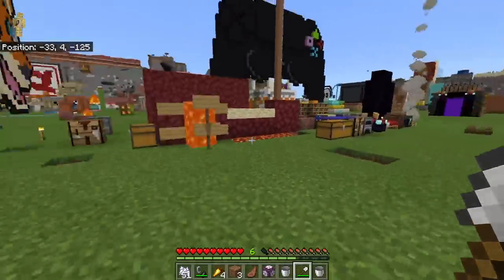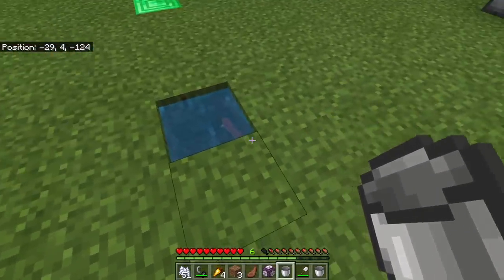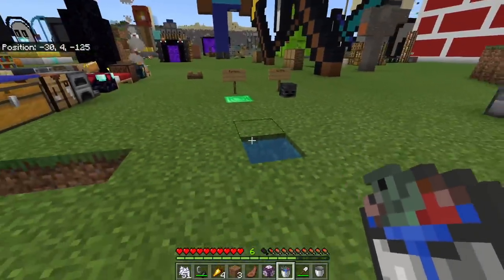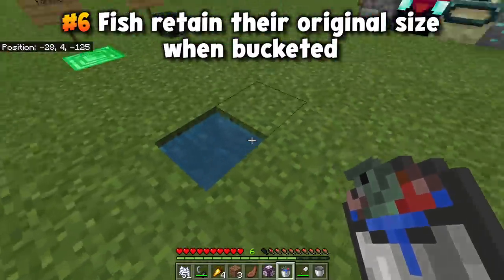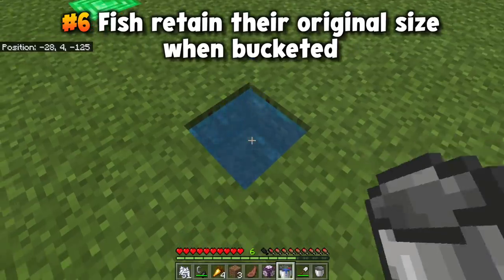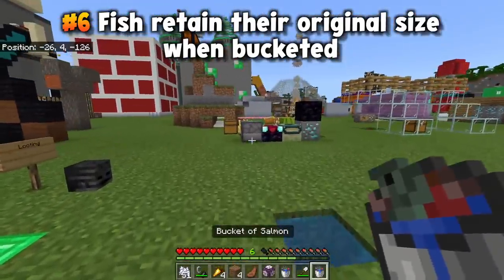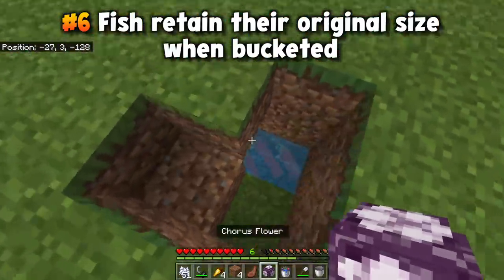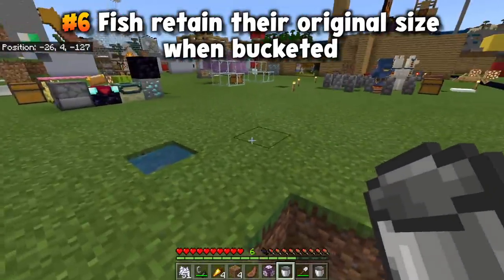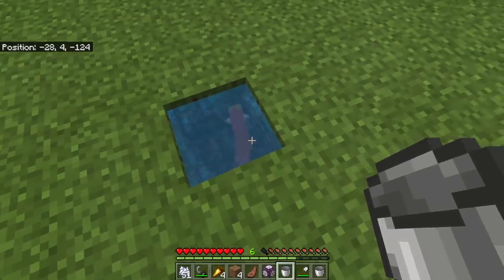Did you know that in Bedrock there are actually three sizes of salmon: normal, big, and small? The great thing is if you pick them up, the salmon will retain their previous size when you put them into an aquarium or back into the ocean — they always stay the same size even when picked up in a bucket. This means there's the confusing situation where if you pick up a big salmon and a small salmon, they both just call themselves 'a bucket of salmon,' so you need to store that size information yourself.